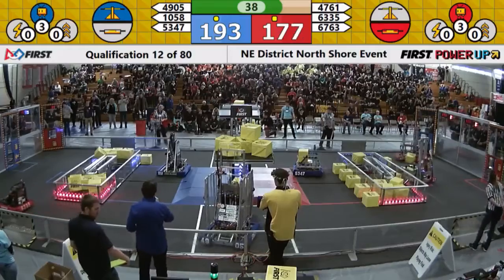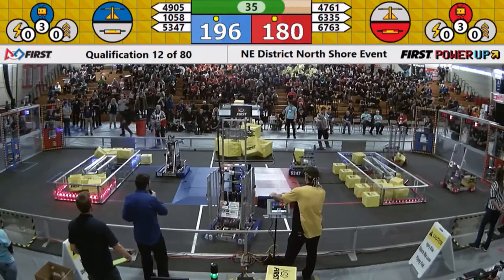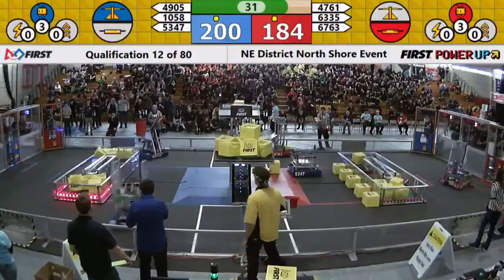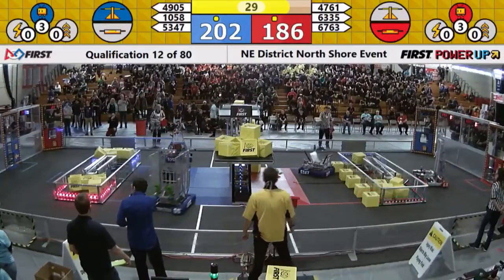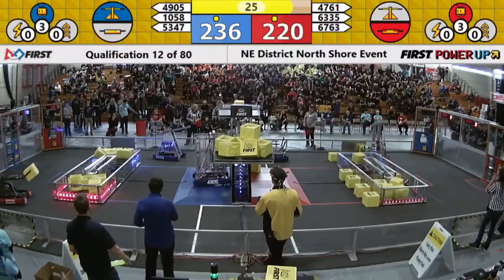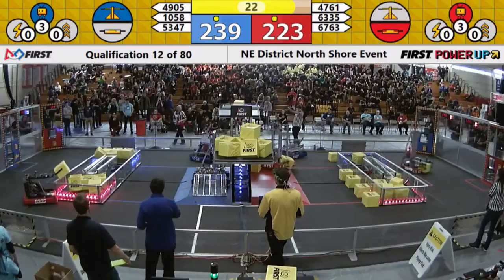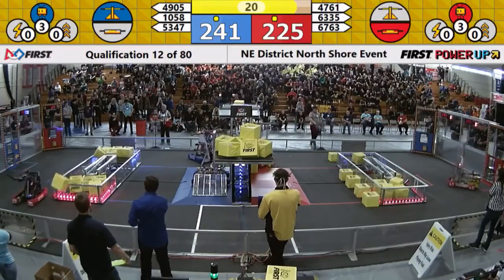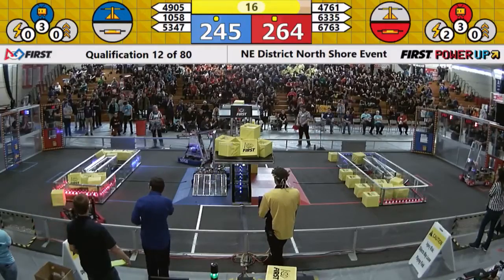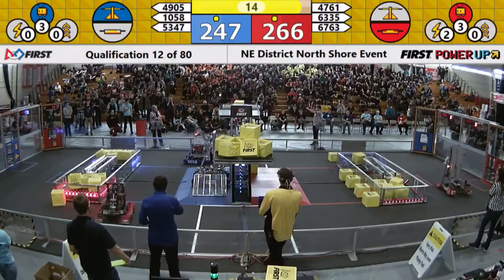49-05 rushing back — they're going to dump another one in the scale. That's six up there for the blue alliance. Terminal velocity picking up one more cube; we'll see what they're going to do with that in the last 30 seconds of the match. 49-05 going to drop down their wings — we'll see if we can get that triple climb. No red robots on the scale yet. With 15 seconds left, we'll see what happens.